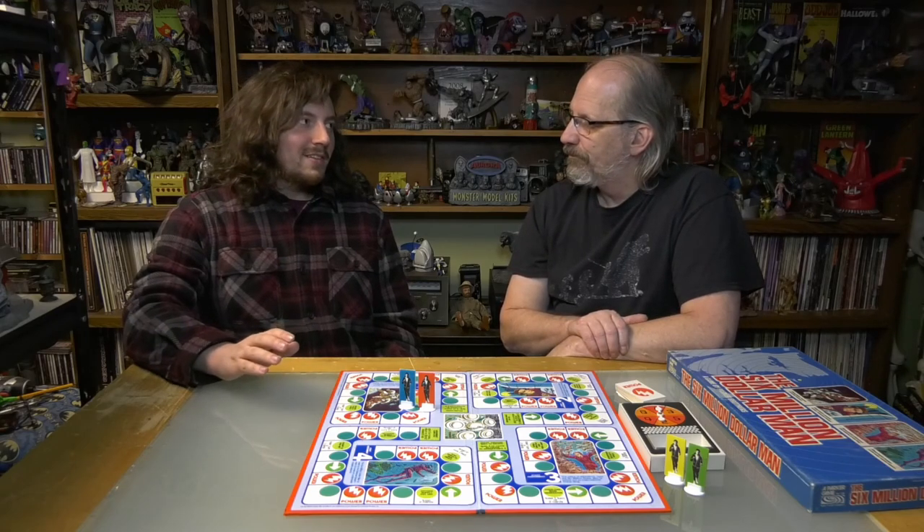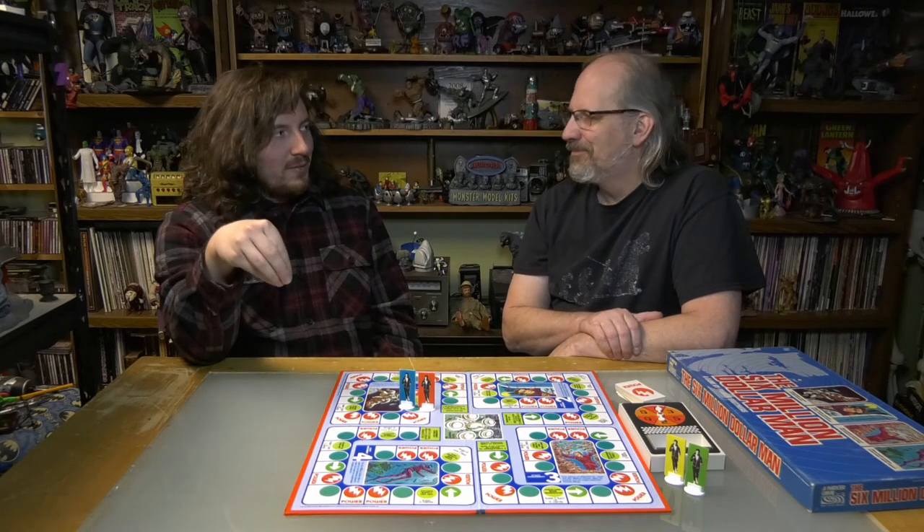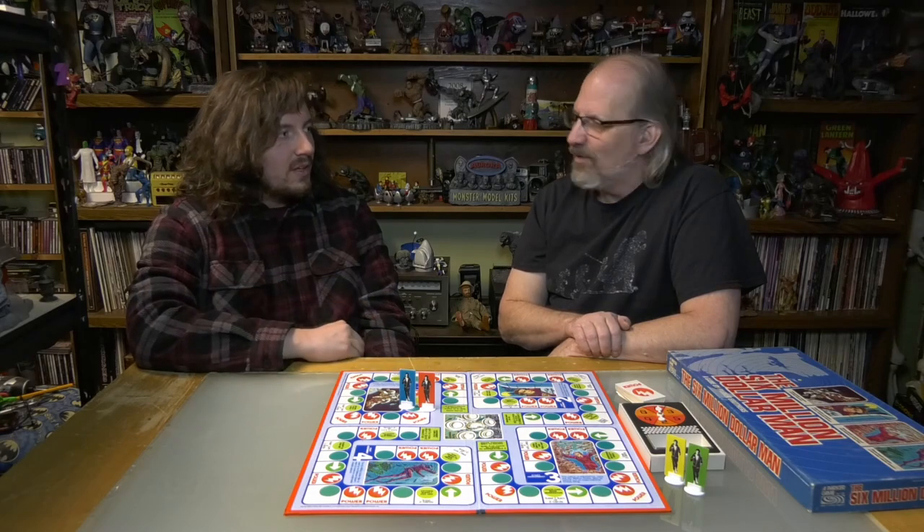That extra wordiness in the instructions really holds things back. We came across a specific issue where there was an agent fight on one of the green backward arrow tiles where someone had landed previously. They had to go back next round, but they won the agent battle, which meant they'd have to go backwards or forward — it was never quite clear. That stopped the pace of the game and made us go back to the instructions, and there's so much to go through, most of it unnecessary.